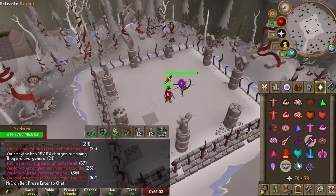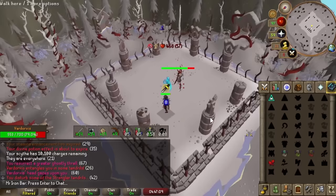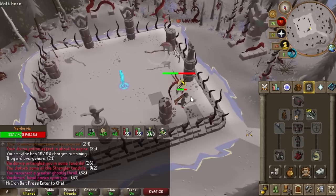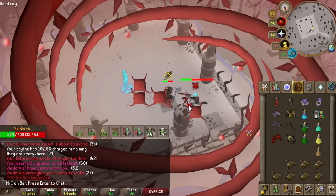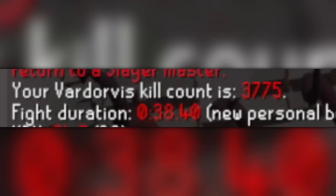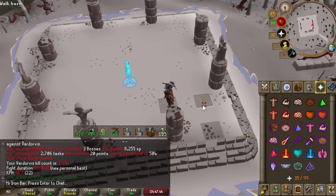During the PB attempt at Vardorvis, the Claw spec missed — how do you miss? But the Soul Reaper Axe pulled through and absolutely delivered. 38 seconds — let's go! It took so long for the axe to pull through, but it did.